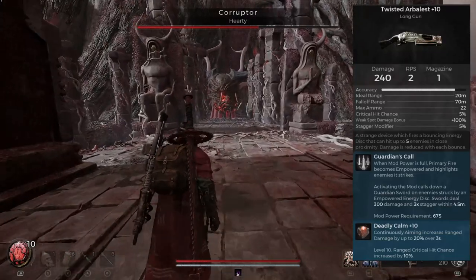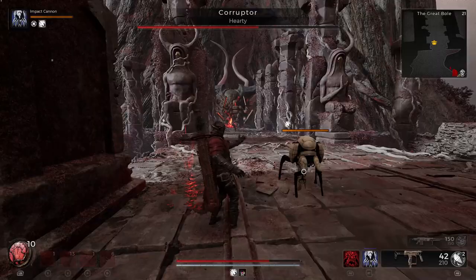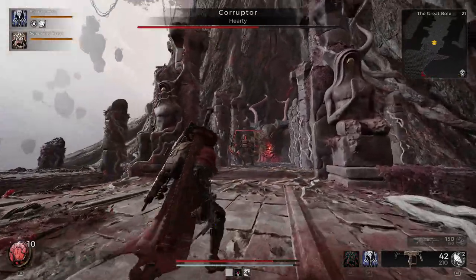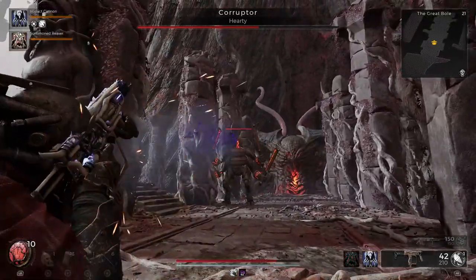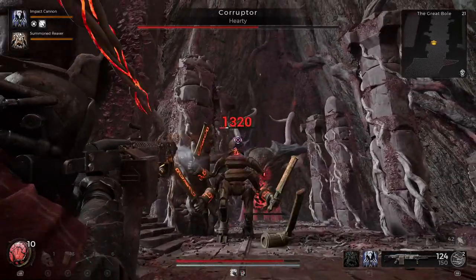To obtain this weapon you have to defeat the Corruptor, and he is the boss that drops it for you. But there is a specific way that you have to actually kill the boss to be able to get this weapon to drop. Usually when you fight this boss there are going to be two enemies.